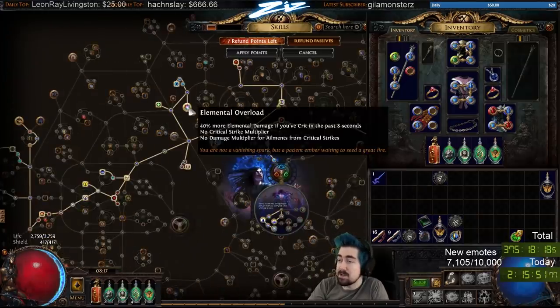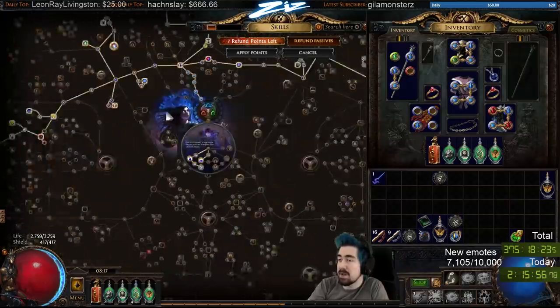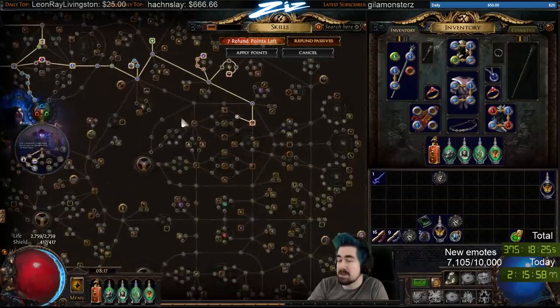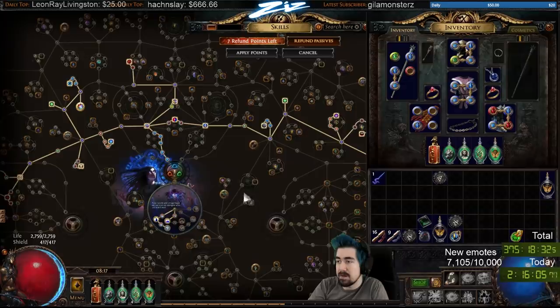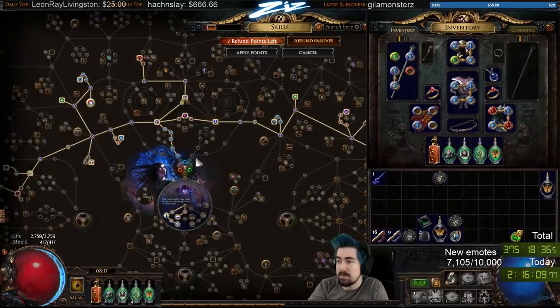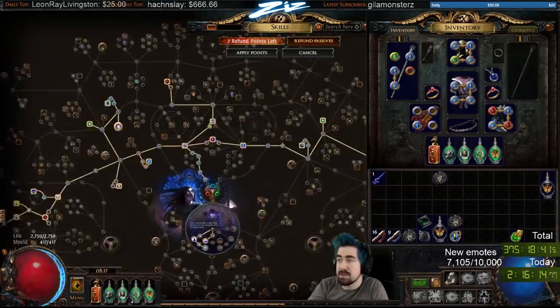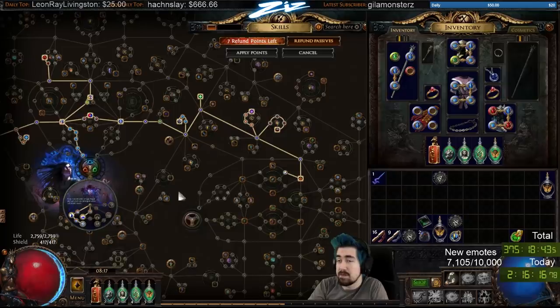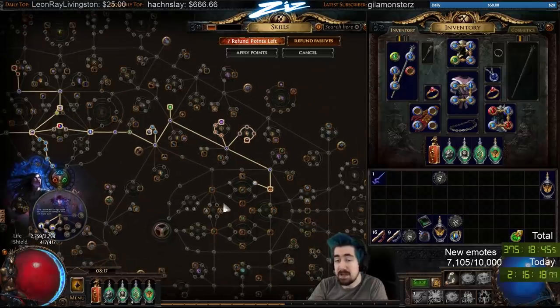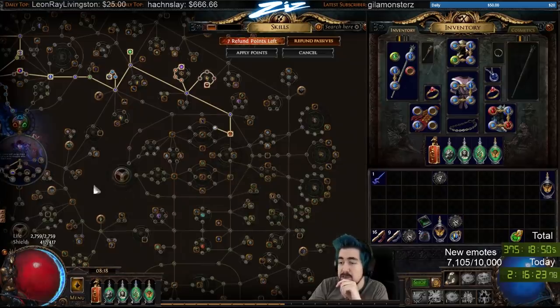I don't actually have anything to proc Elemental Overload by the way — it's just that the Stormbrand attacks so fast that you're generally getting a crit. That's pretty much the skill tree summed up. This was for a level 85 race. I don't think there are many more Brand nodes I could take — I do kind of run out of damage nodes pretty quickly. I think I would have just taken life nodes after this. Maybe some Lightning nodes if I got really desperate, but again it was for a level 85 race.